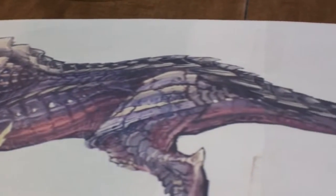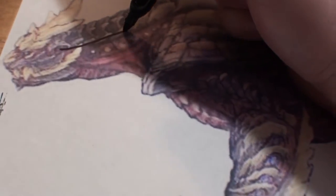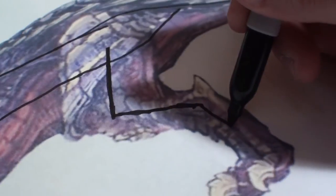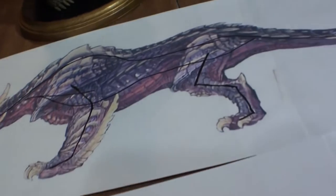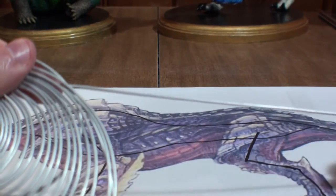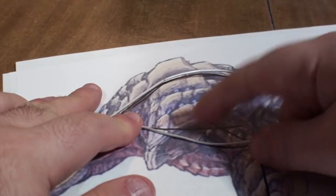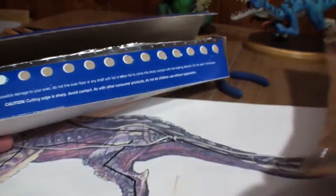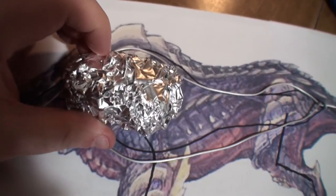Thankfully, this being a newer monster from a much more recent game, finding high quality resources was fairly simple, which made it very easy to draw out and craft my armature appropriately. I do my usual thing — I start laying out my wire and connect it together to make a nice supportive skeleton. Once that's done, I start bulking out the form with some foil. Yeah, that looks about right. Now to fill it out.